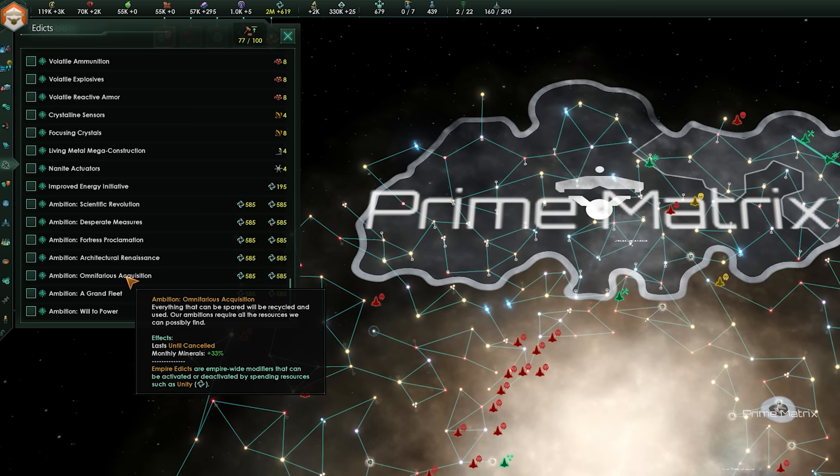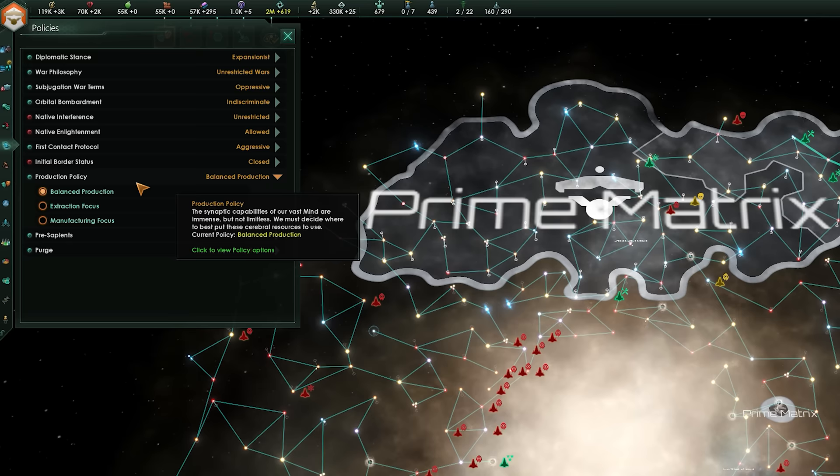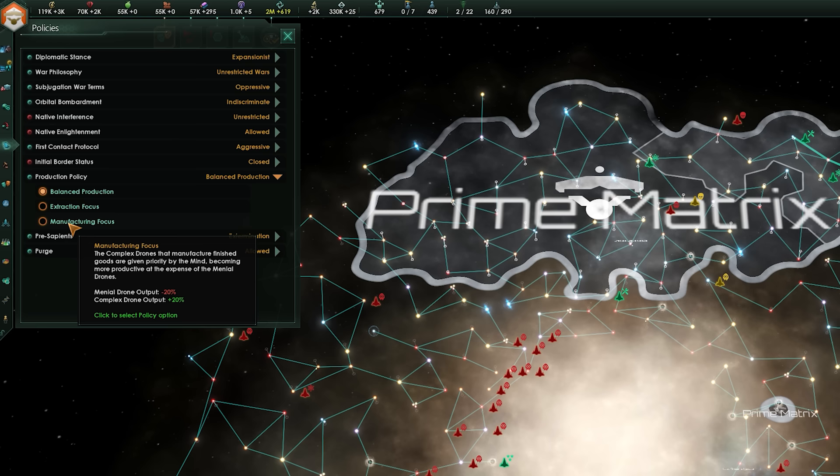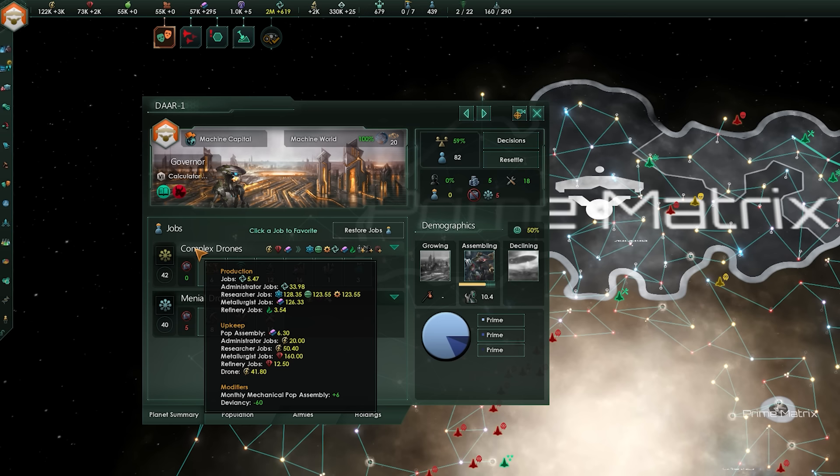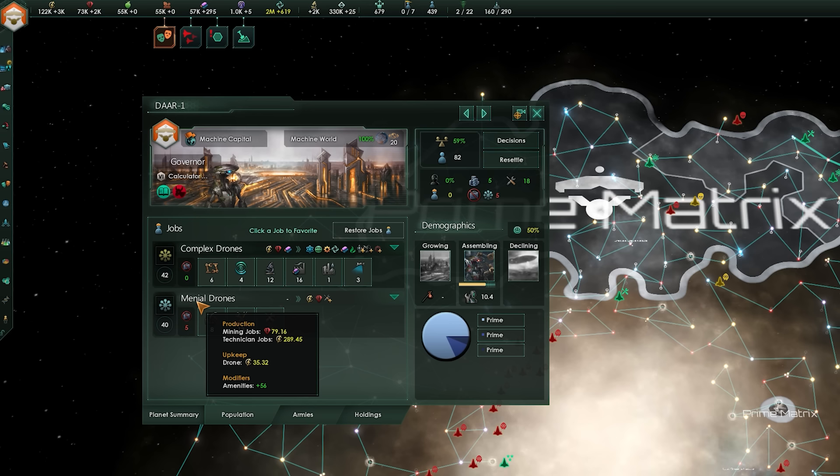For policies, one option makes a real difference: you can change your production policy to focus either on extraction or manufacturing. This augments your workers to either boost raw material production by 20% at the cost of manufacturing materials falling by the same amount, or the opposite. This is useful when you have a massive excess of minerals, energy, and food but lack alloys and consumer goods. Remember that changing this policy locks in for 10 years, so only use it when you have a good idea of what you'll need for the next decade.